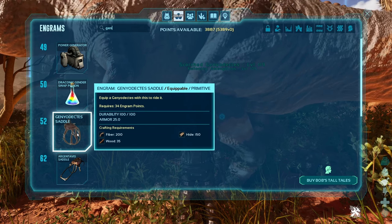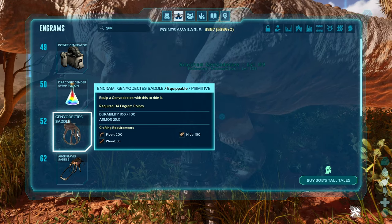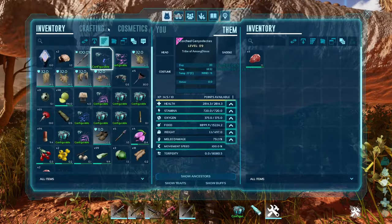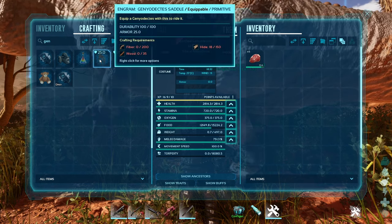With a saddle you can craft on level 52. You require 200 fiber, 55 wood, and 150 hide — so it's not too bad. Let's craft one. Connect the saddle.